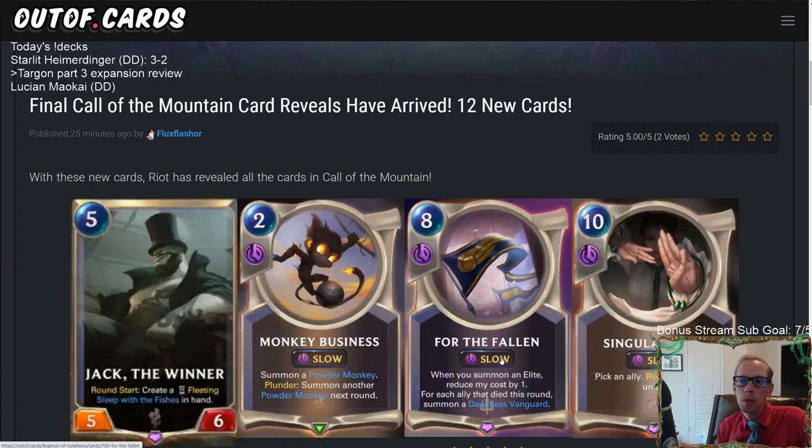If the Spell Shield broke previously, Heart of the Fluff will not gain it — it just gains the keywords those Porros currently have. So if you played the Porro Fly and your opponent used something to break its Spell Shield, the Heart of the Fluff won't have Spell Shield either. That's the last part of our Call of the Mountain expansion review. Can't wait till tomorrow to start playing these cards. Those watching on YouTube, leave comments about what you want me to play and what combinations excite you!